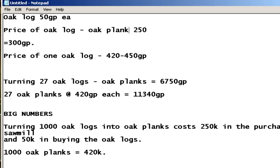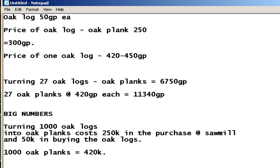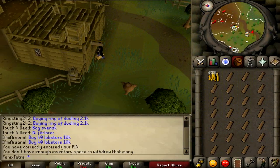Turning 1,000 oak logs into oak planks costs 250k at the sawmill, plus 50k in buying the oak logs. So if you chop down the oak logs yourself it costs 250k; if you buy them it costs 300k. If you then sell 1,000 oak planks at 420k, this guide can net you 150k to 200k an hour depending on how fast you do it.